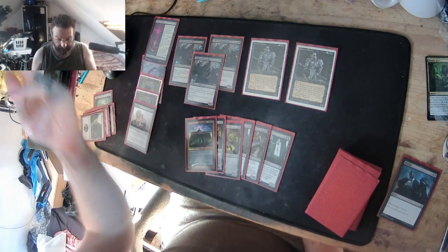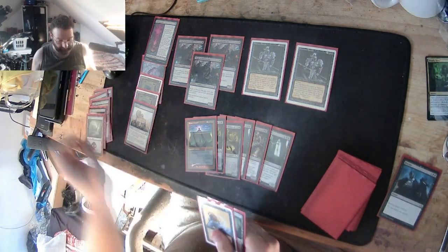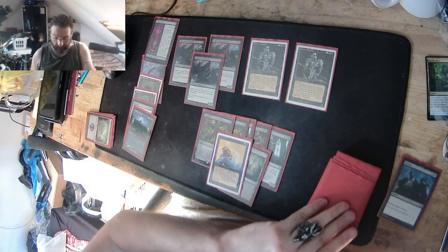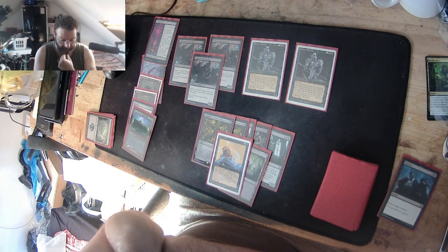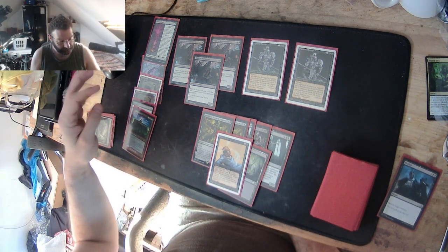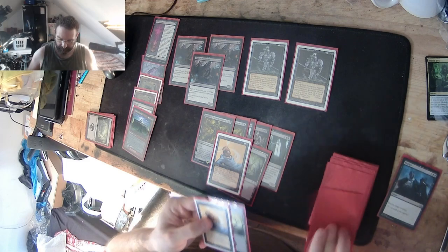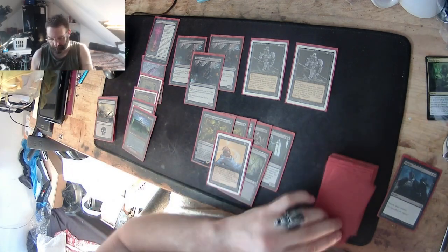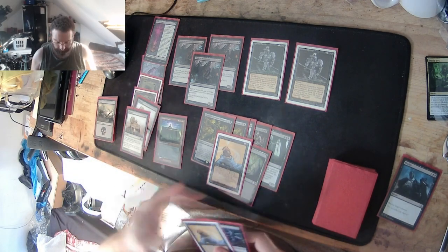My turn, I get to draw three. Finally — there's our mana. I'm going to pay all of it and put down Bolas's Citadel. I take a look at the top card. Now I've got one, two, three, four — you see what I'm saying? It does eventually slowly get there, it's just taking its sweet time. Land for the turn, and I'm going to use Bolas's ability, take two damage, put another Millstone on the field.